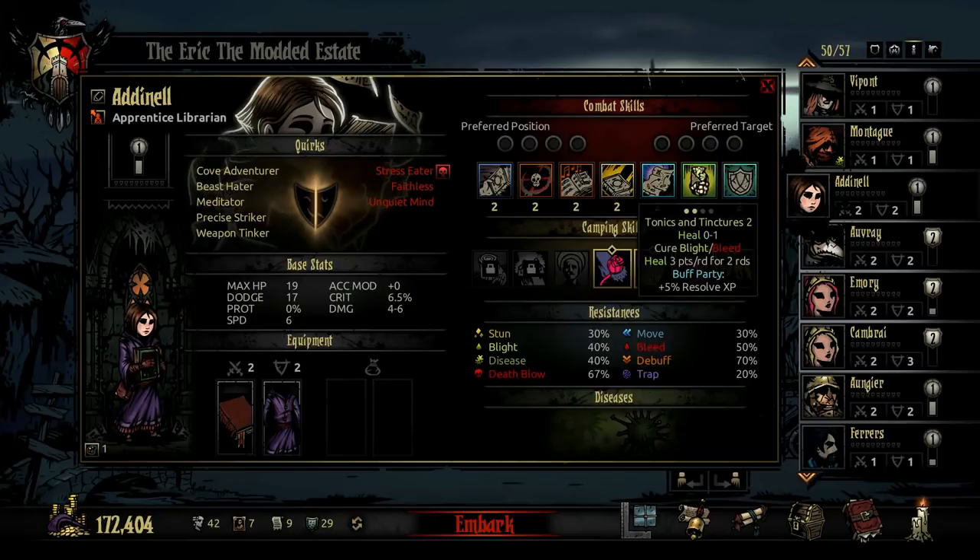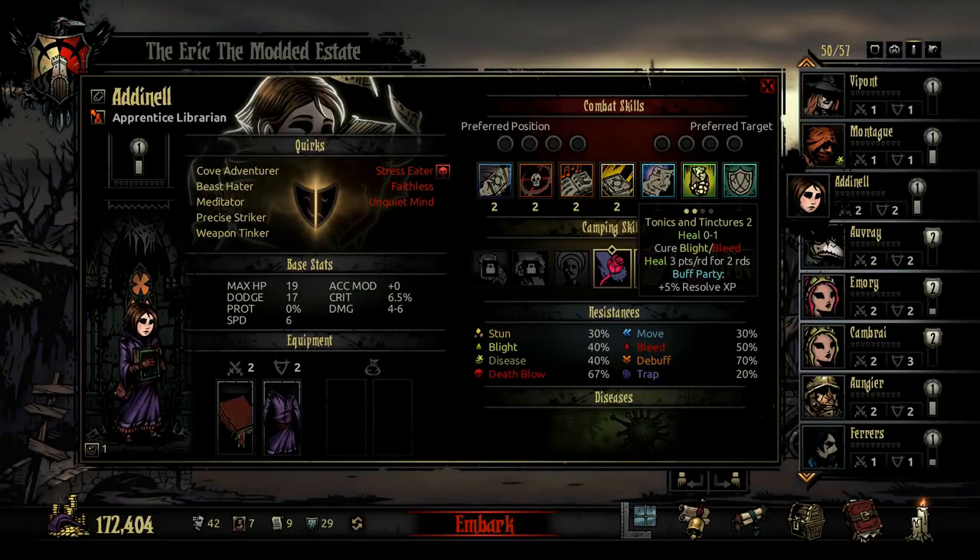The Librarian's next skill is Tonics and Tinctures. This is her single-target heal. It heals your target for 0 to 1 at rank 1, up to 0 to 3 at max rank. It cures Blight and Bleed. It also gives them regen of 2 points for 2 rounds, scaling up to 6 points for 2 rounds. And it buffs your entire party's Resolve XP by 5%. The major downside is that since most of the heal is from regen, she doesn't get a lot of benefit out of increased healing trinkets. However, the heal over time can be beneficial bringing people off death's door, and it cures Blight and Bleed, which can be pretty valuable in certain dungeons.